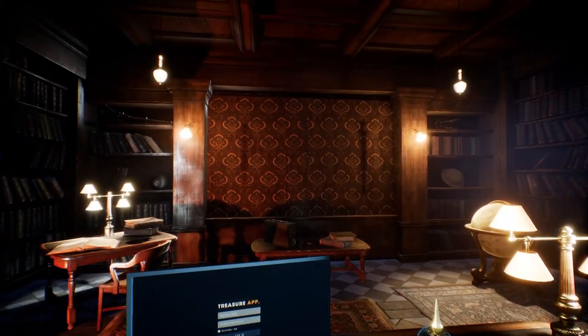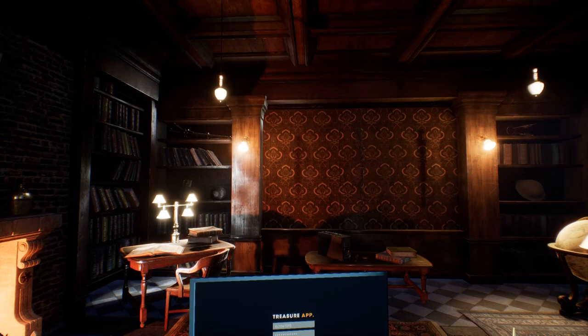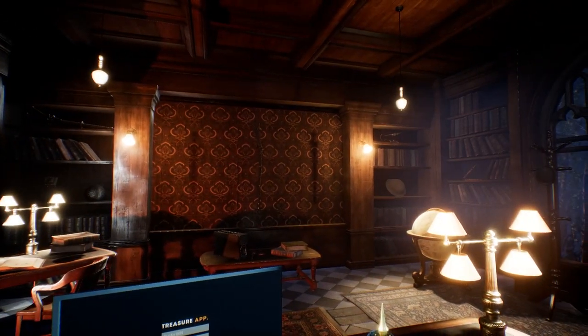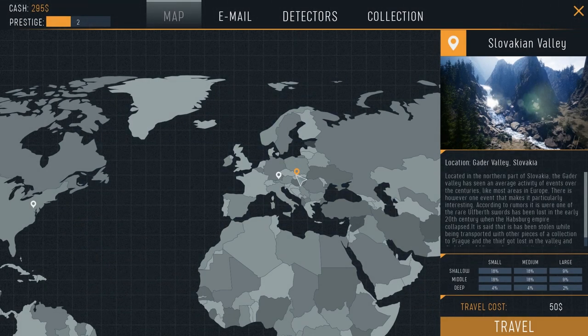The priceless items are shown on our desk — there's the helmet and the rifle. I'm guessing you find another two; it looks like a sword, maybe two swords. Anyway, we'll head over to the Garda Valley in Slovakia. There is a travel cost, currently 50 generic units of currency, and we have 295, so more than enough.